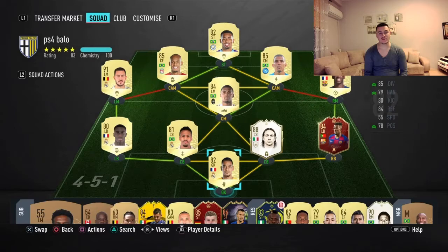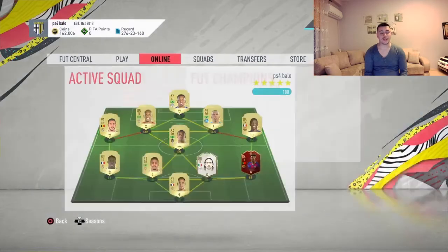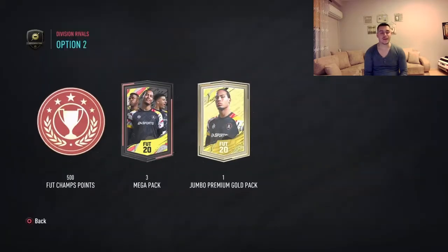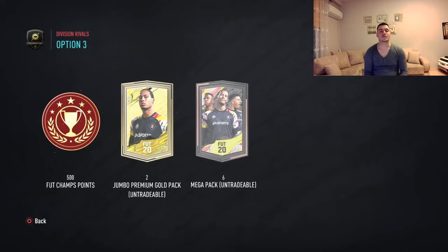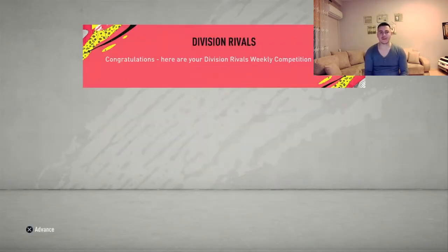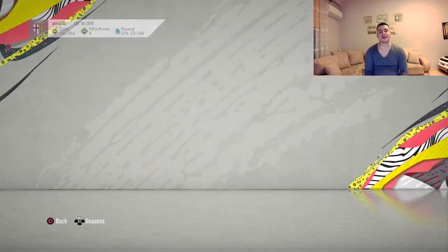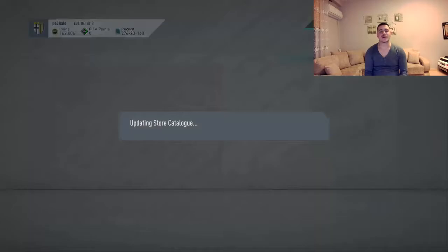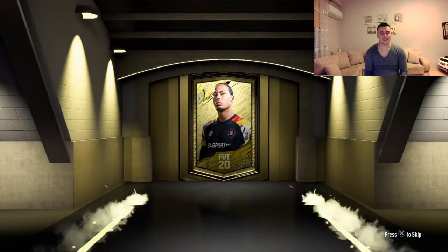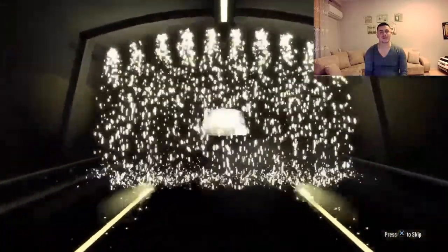This is the team I used to go 23 and 7, and I think this is the team I'm gonna use for this weekend league — maybe one or two changes. So in Division Rivals, as I said, I finished rank two in Division Two. I'm going with the untradeable packs option — six mega packs — with possibilities to pack one of those Champions League Road to the Final cards.